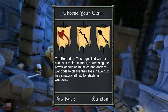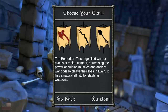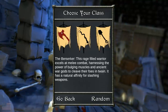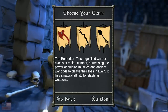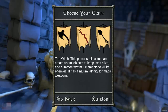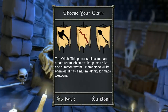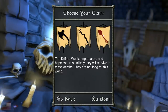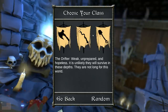When you start a new game you'll have the choice between three different classes. There's the Berserker — this rage-filled warrior excels at melee combat, harnessing the power of bulging muscles and ancient war gods to cleave their foes in twain, with a natural affinity for slashing weapons. The Witch is a primal spellcaster that can create useful objects to keep itself alive and summon wrathful elements to kill its enemies, with a natural affinity for magic weapons. Lastly, the Drifter: weak, unprepared, and hopeless — it is unlikely they will survive in these depths.